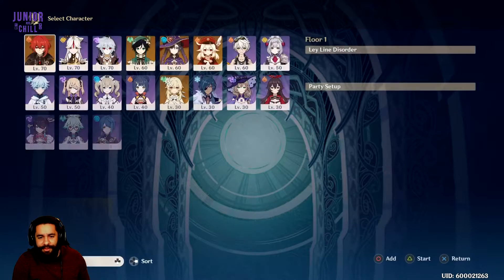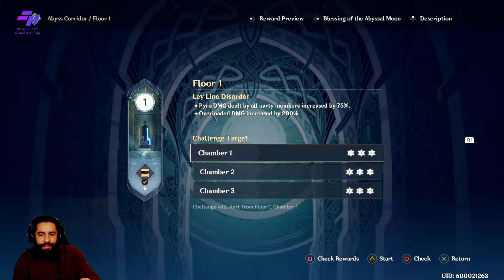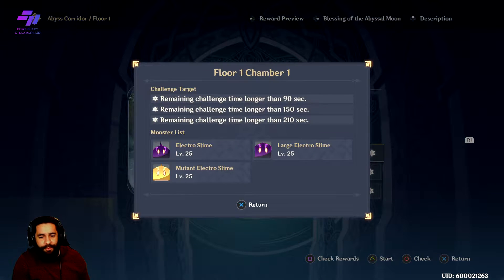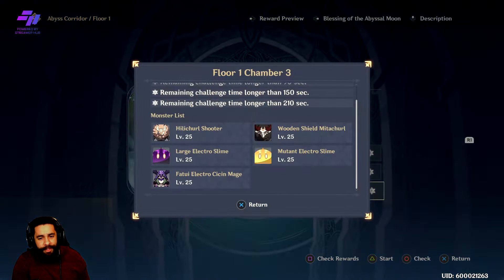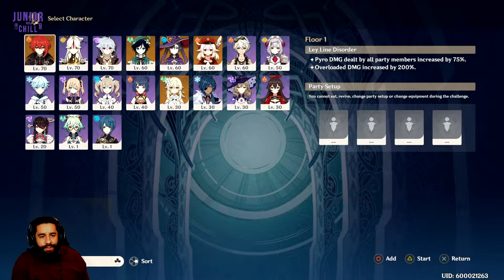So the idea here is we're going to go into these fights. If you wanted to see what you're going to be running into, it's going to tell you there's a Leyline Disorder — this is what kind of buffs are on this floor. It tells you, hey, you want to take a Fire character because you're going to do 75% more damage with Fire, and Overload, which is the Reaction proc, is going to do 200% increased damage. It's crazy. You can actually see what you're going to fight — a bunch of Slimes on the first floor, a bunch of Hilichurls on the next one, and some more Hilichurls and Fatui. It tells you exactly what you're going to be running into.